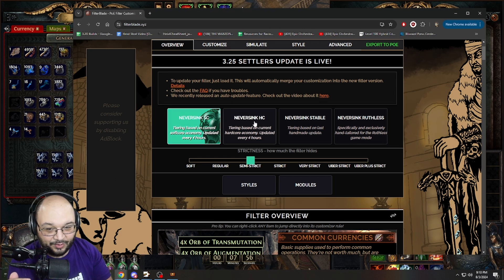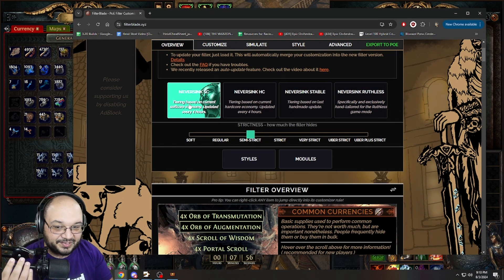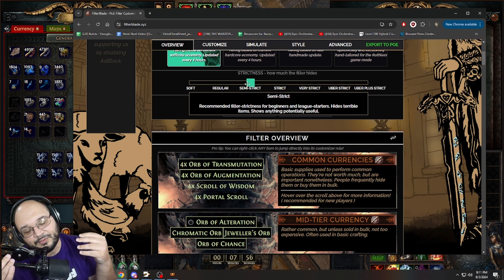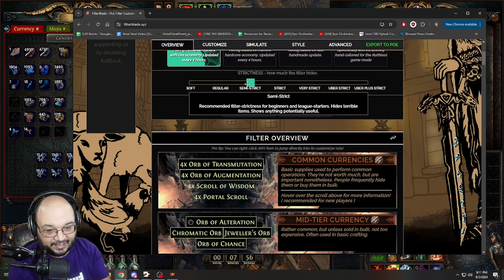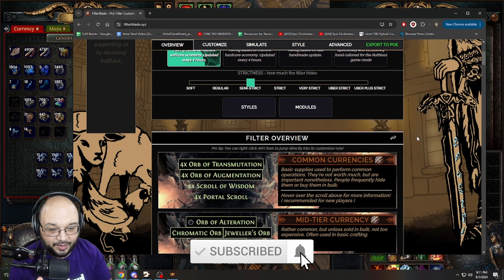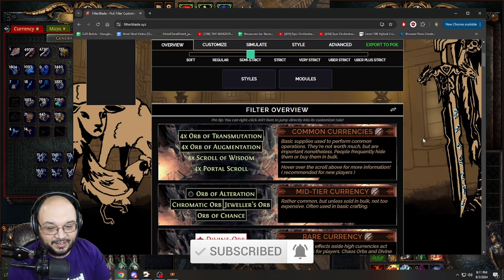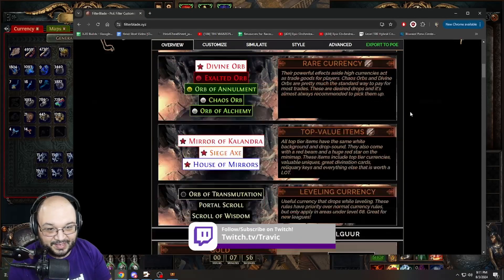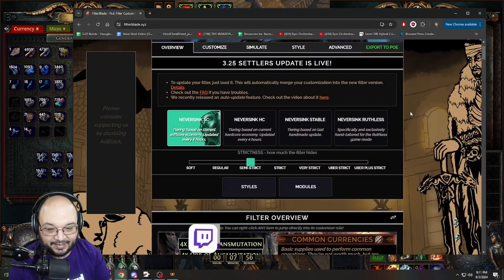The options are NeverSink Softcore, NeverSink Hardcore, NeverSink Stable, and NeverSink Ruthless. Since I'm playing Softcore, I started with Softcore. I picked Semi-Strict because when I went to Strict it removed a lot of things and wasn't really for me. You can pick whatever level you want as your base and work on it. The Semi-Strict one shows you all the coloring and how everything works on all the items.